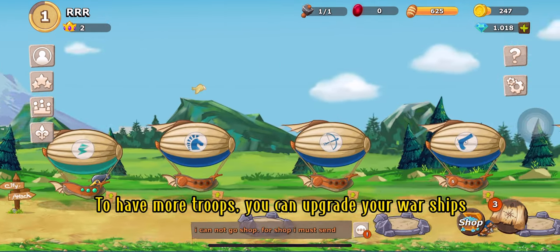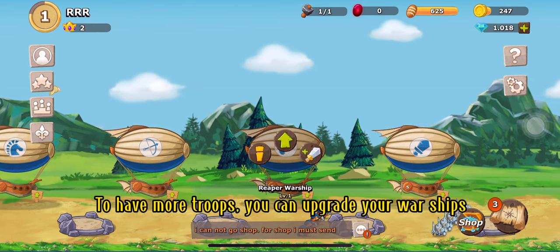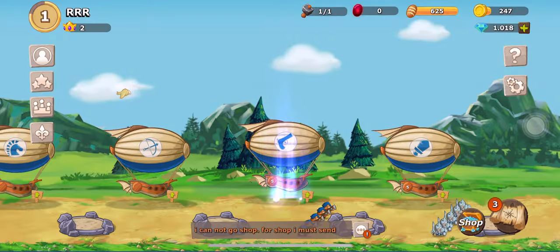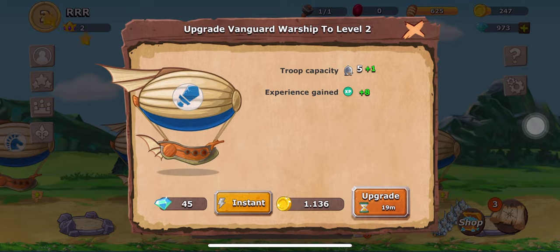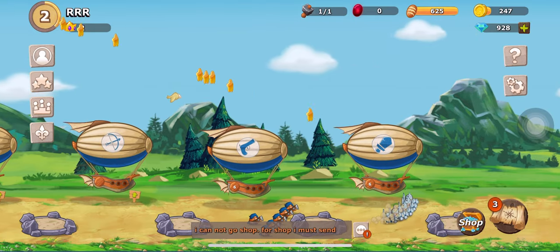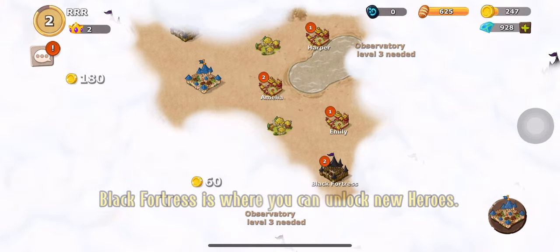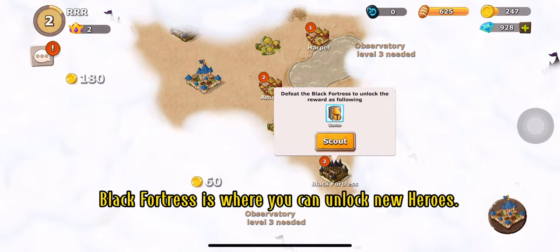To have more troops, you can upgrade your warship. Black fortress is where you can unlock new heroes.